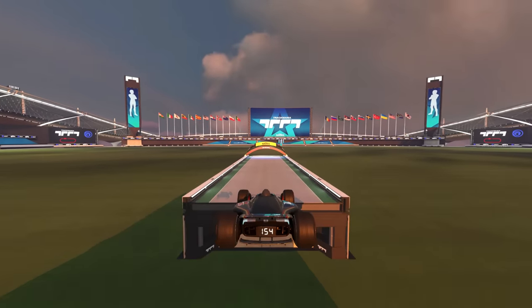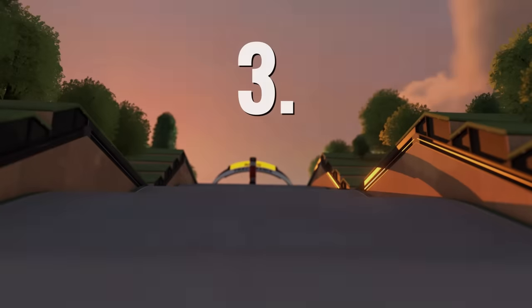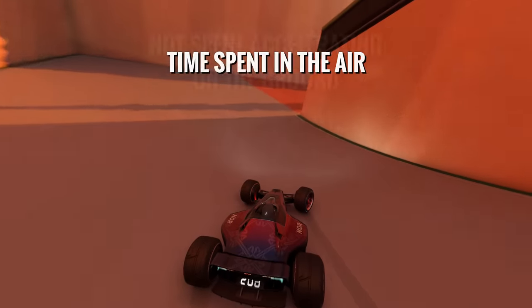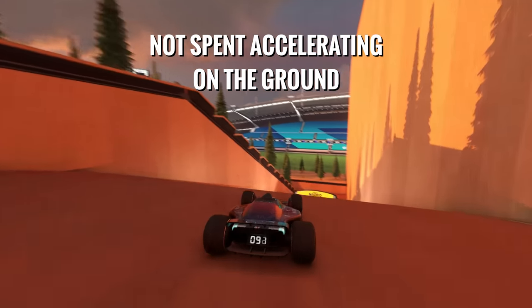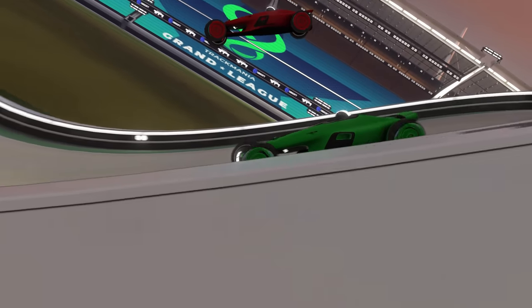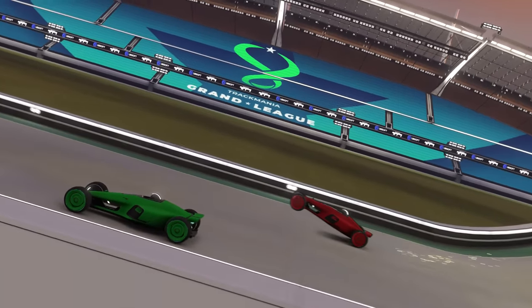It's pretty handy for air braking as well. Skill number 3: reducing air time. In Trackmania, time spent in the air is time not spent accelerating on the ground. You want to stay on the ground as much as possible. There are a few methods for doing this and I'll show you the most common.